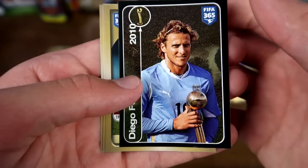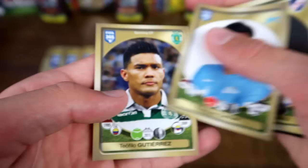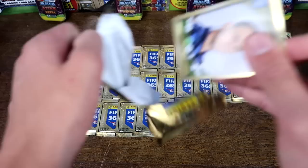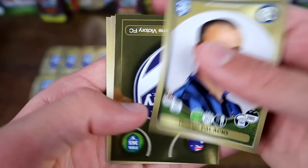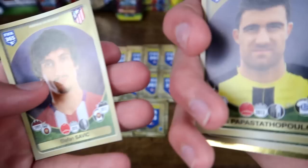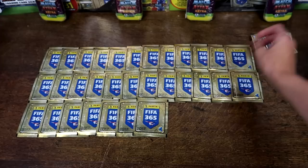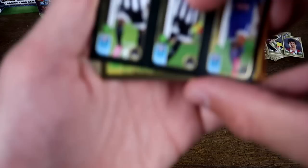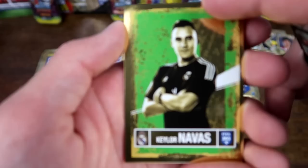We've got Diego Forlan there — it looks like a 2010 sticker, kind of a legend. Florenzi as well and Garai in that pack. It doesn't look like there are any England player stickers in this collection either, although we might find some soon. And we've got Palacio there with his famous haircut, and Melbourne Victory's badge. And then Iker Casillas, Nalcorto, and Papastathopoulos — sorry about the pronunciation — of Borussia Dortmund, more commonly known as Sokratis.